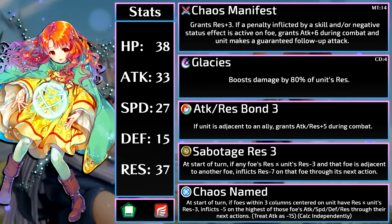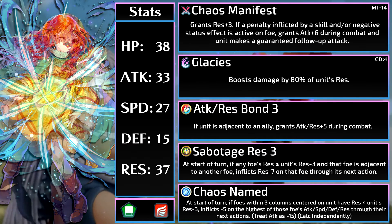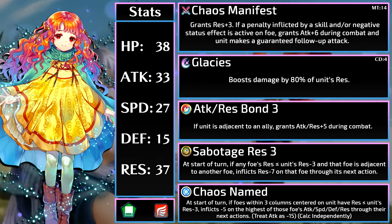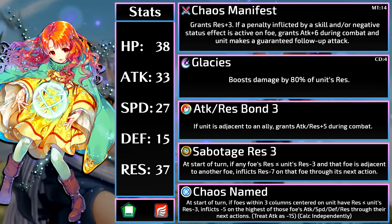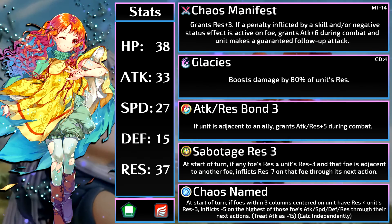If you want Yune to debuff more, then you're in luck. Her personal C skill is Chaos Named — that is such a cool name for a skill. At the start of the turn, foes within three columns of Yune whose res is less than or equal to Yune's res minus 3 get a minus 5 debuff on their highest stat. When it calculates these stats, it treats attack like minus 15, to account for the weapon's might.